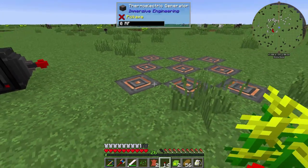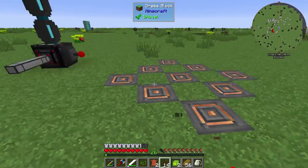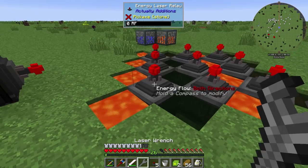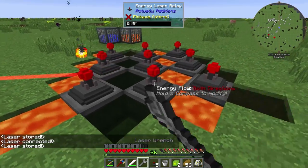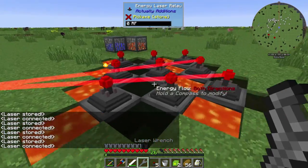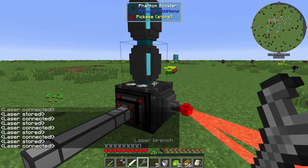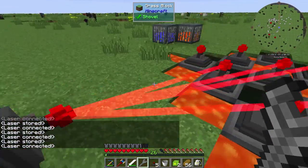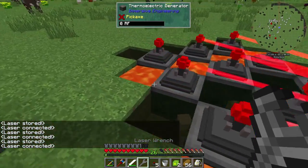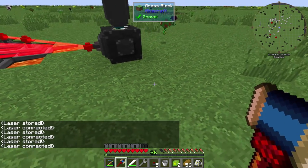We'll set it up and get it running — maybe near the end of the episode we'll come back and see how much it got us, because I'm expecting it to be a fair amount. We're pretty much good to go. I am going to have to reset this machine, because when I first started it was set to 5x5. We need to get it set to 33 by 33. It's already down to 71, already dropped a few layers just based on the power. Let's reset it to the top level at 33 by 33.